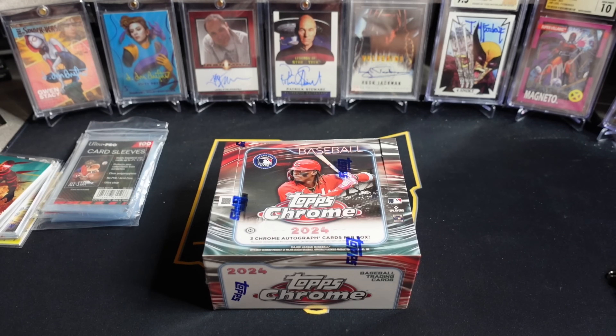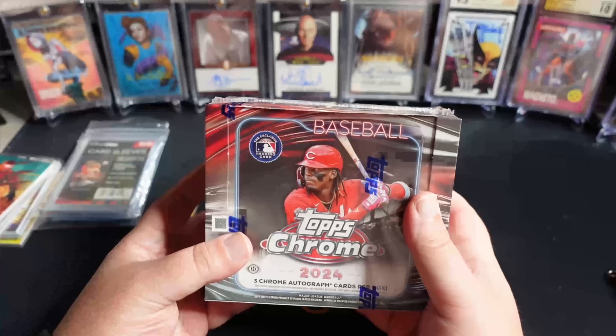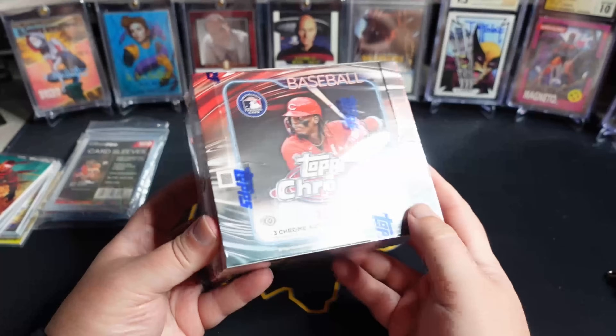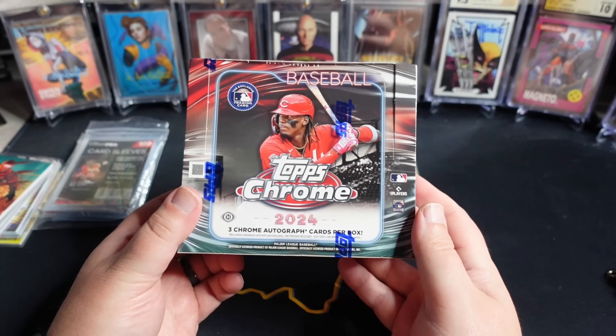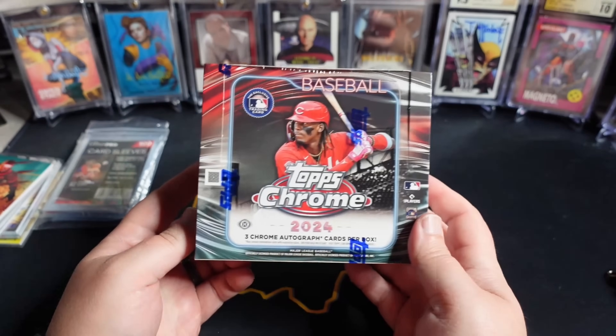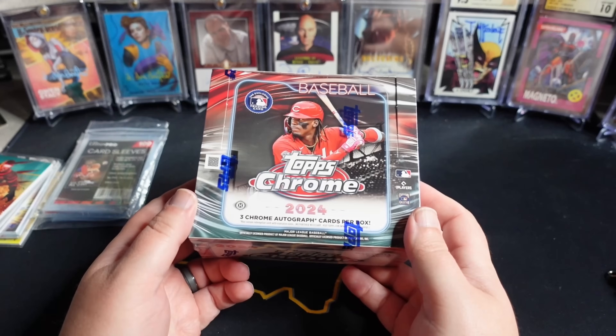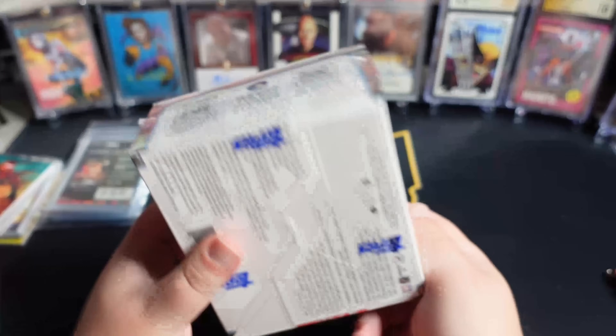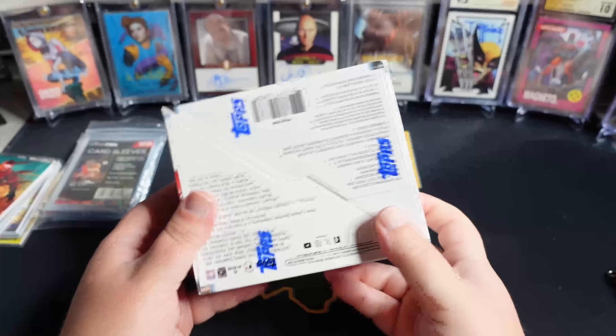What is going on, YouTube people? That's right. FOMO got the best of me. FOMO remains undefeated. We have a $400 Topps Chrome Jumbo Box. What could possibly go wrong here besides me lighting $400 on fire?